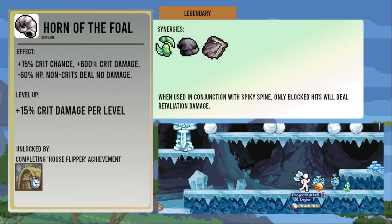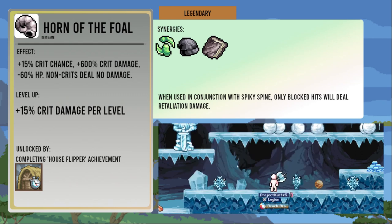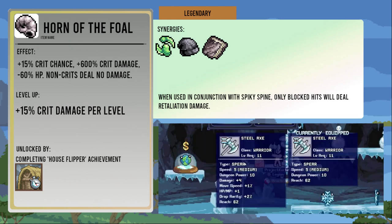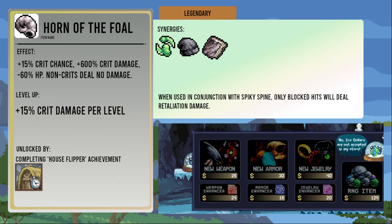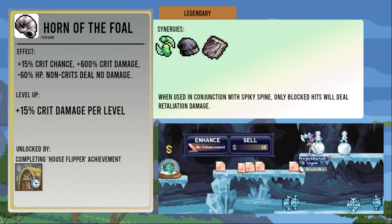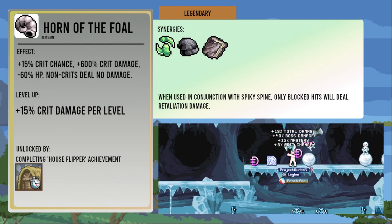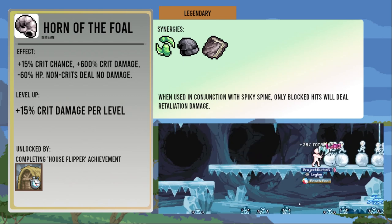And finally, we have the Legendary Rarity items. The Horn of the Foal increases critical chance by 15 percent and gives you plus 600 percent critical damage, but in exchange it causes non-crits to deal no damage. Leveling this up increases the critical damage by 15 percent. It is unlocked by completing the House Flipper achievement for killing Baba Yaga really quickly. The extremely high critical damage bonus makes it incredibly good. Even if you don't have a particularly good critical build going when you get it, just getting this item to drop can really make a run.